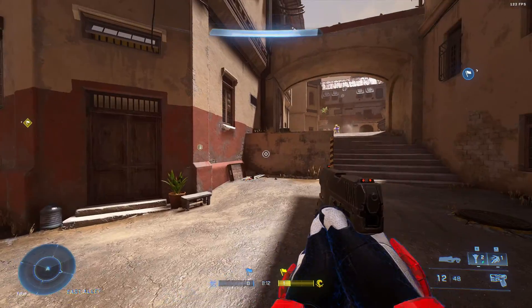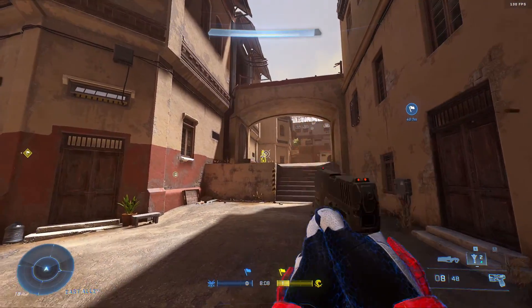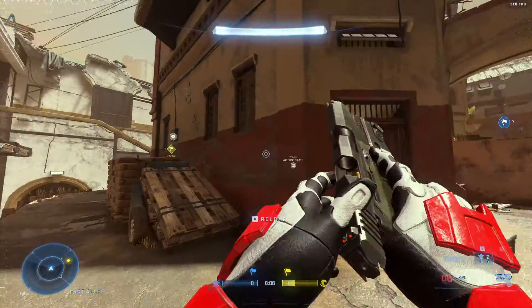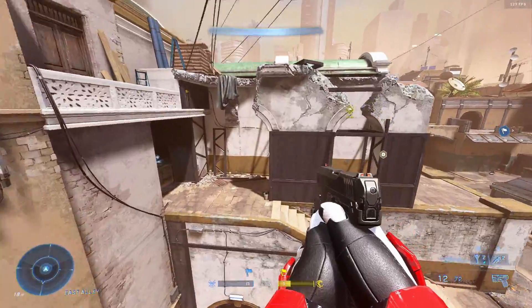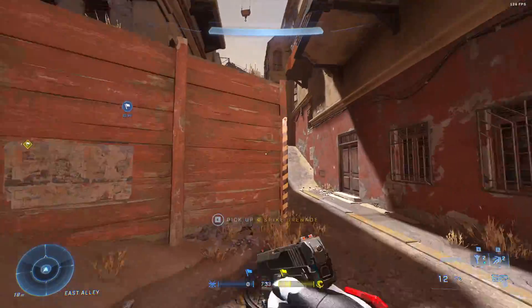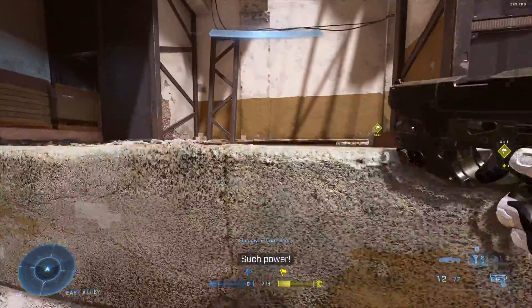Now say you're jumping left and you want to thrust right — jump left, push right, and thrust right. You can throw someone off like that. The thruster is also good to help you make certain jumps you usually wouldn't. If you wanted to go from here all the way up there you can't make it normally, but with the thruster, if you make the same jump and thrust forward, you can now make it.